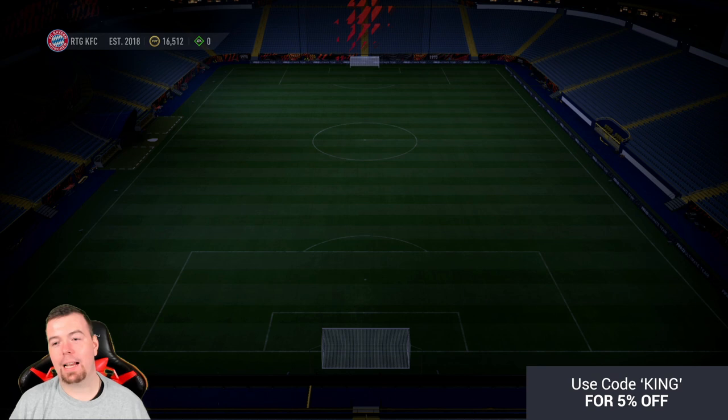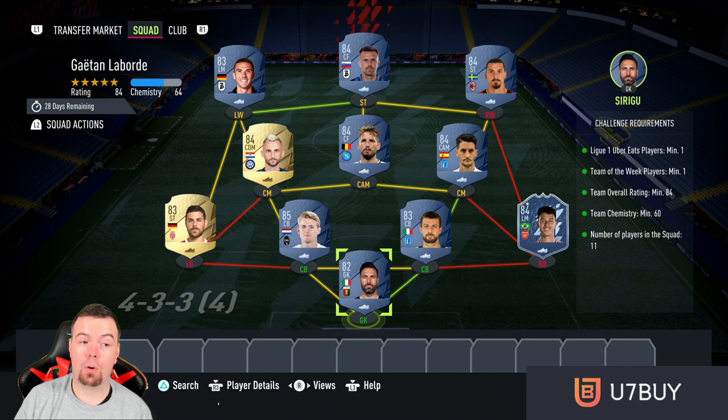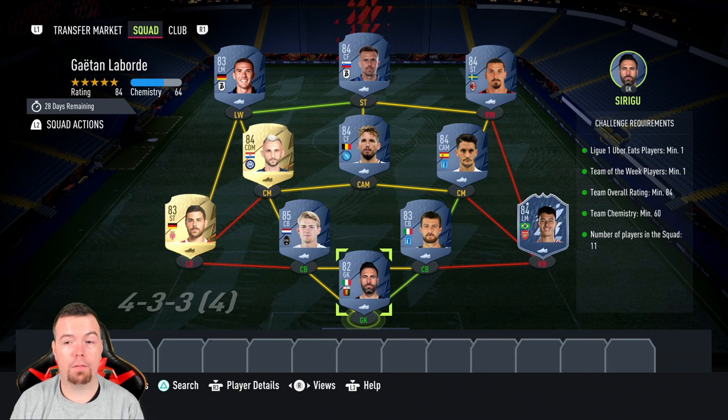At 5'11" you'd think his agility and balance would be higher — it's not exactly lanky. Before we get into it, just so you know, these are buying prices, which you should all know if you watch my videos. This has been out for a few hours so bids and snipes will always be cheaper. Prices do fluctuate. For the Laborde SBC, you need one Ligue 1 player.